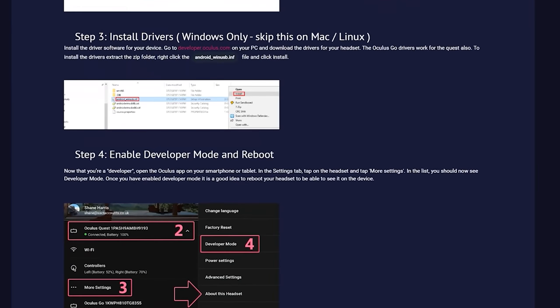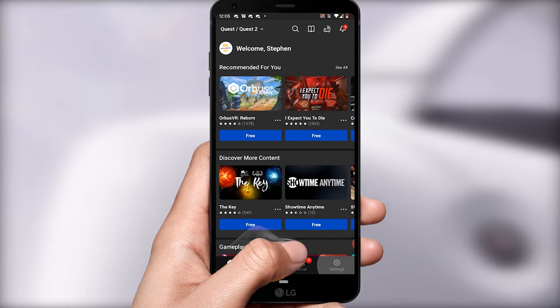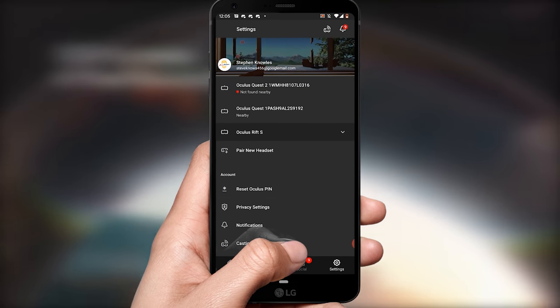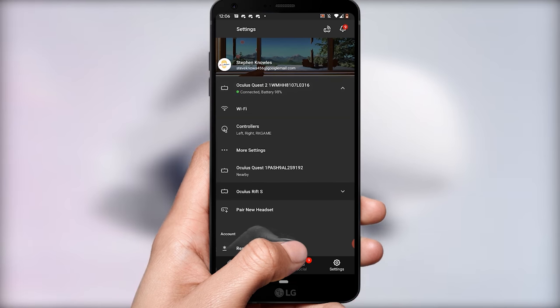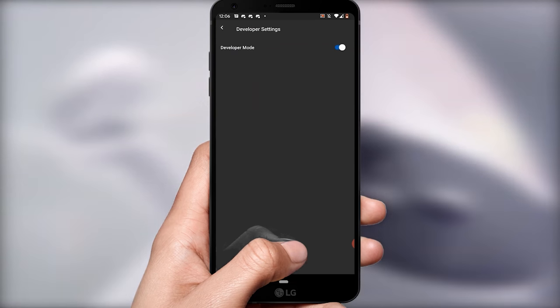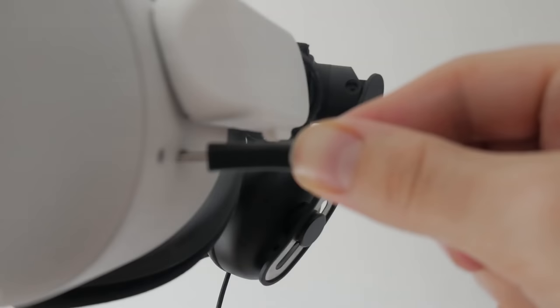One final thing to do: developer mode. Go to your mobile phone, go to settings, connect to the Oculus headset you're trying to enable, go to more settings, then developer mode and enable it so it's blue. Next, plug your Quest into the computer and unlock the force of developer mode.